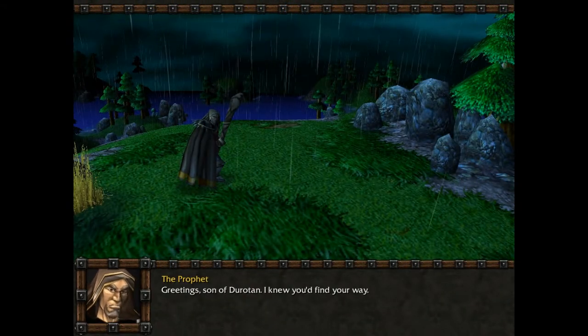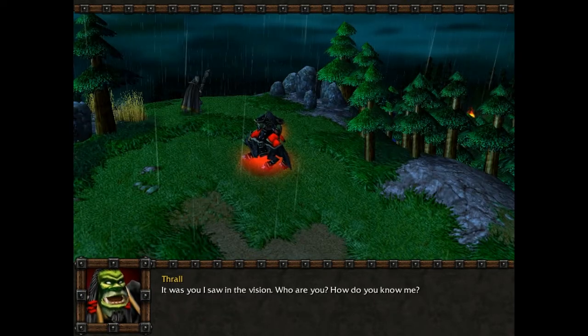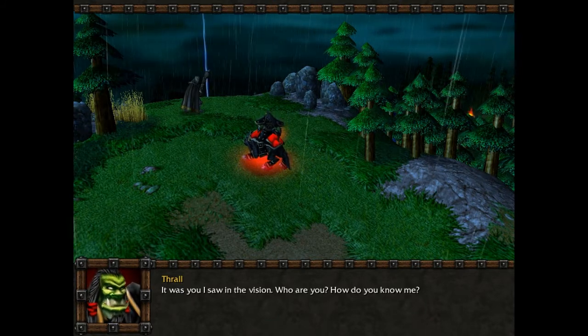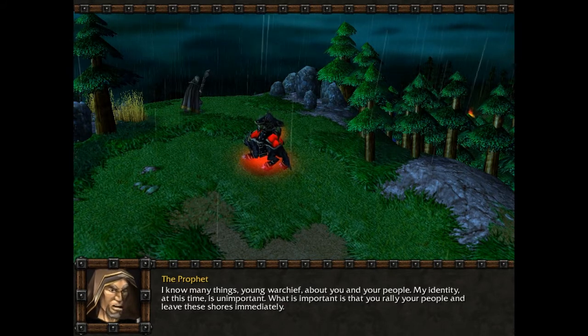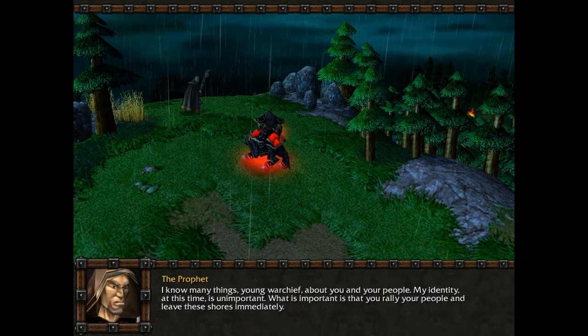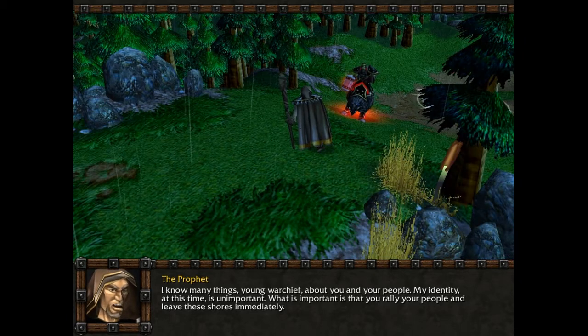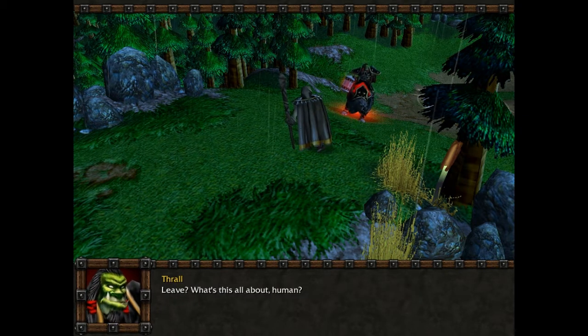Greetings, son of Durotan. I knew you'd find your way. It was you I saw in the vision. Who are you? How do you know me? I know many things, young Warchief, about you and your people. My identity at this time is unimportant. What is important is that you rally your people and leave these shores immediately. Leave? What's this all about, human?